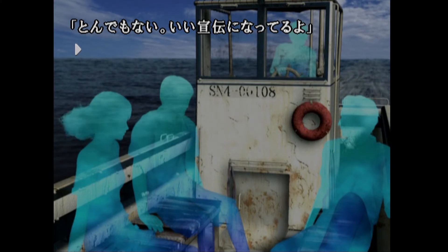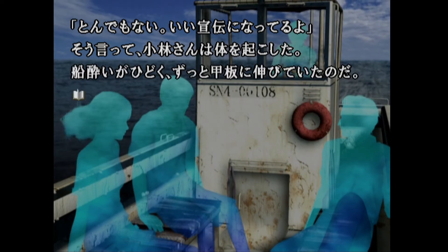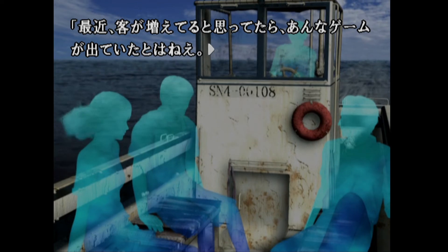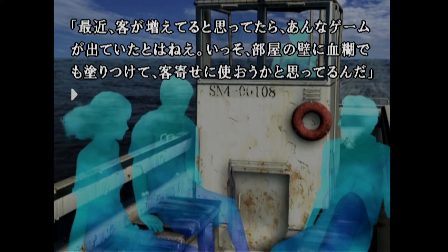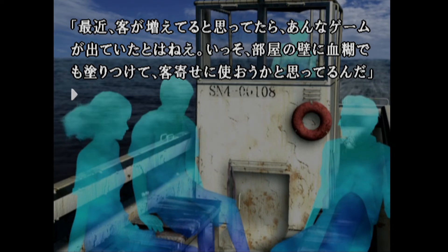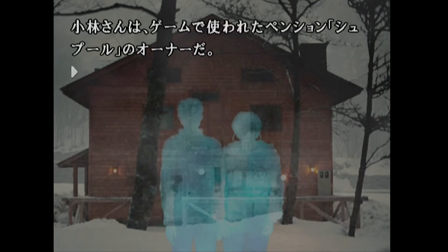This is Kobayashi-jiro, who is Mari's uncle and the owner of the guest house Spur in the mountains of Nagano - where Kamaitachi no Yoru 1 was set. He's very much alive and joining us on this trip to Mikazuki-jima. 'No, I don't think it's weird - it's great advertising for the guest house,' Kobayashi-san said. 'There's been a lot of guests coming recently, and I reckon it's because of that game. I thought about maybe putting some red paint or blood spatters on the walls to entertain the guests.' 'Are you serious?'